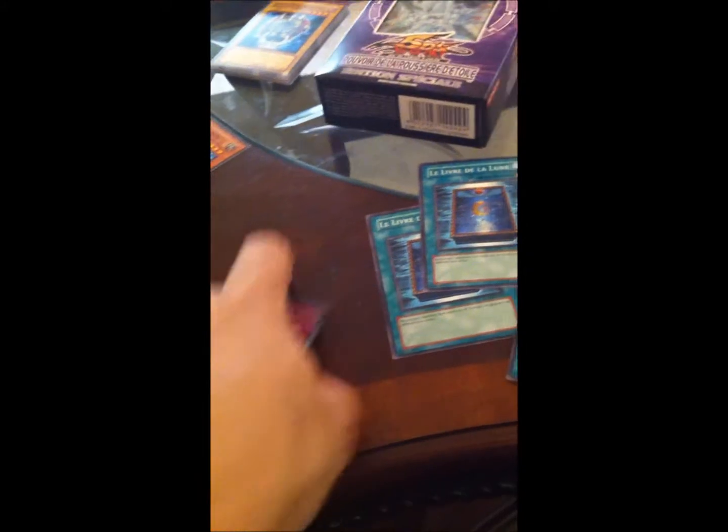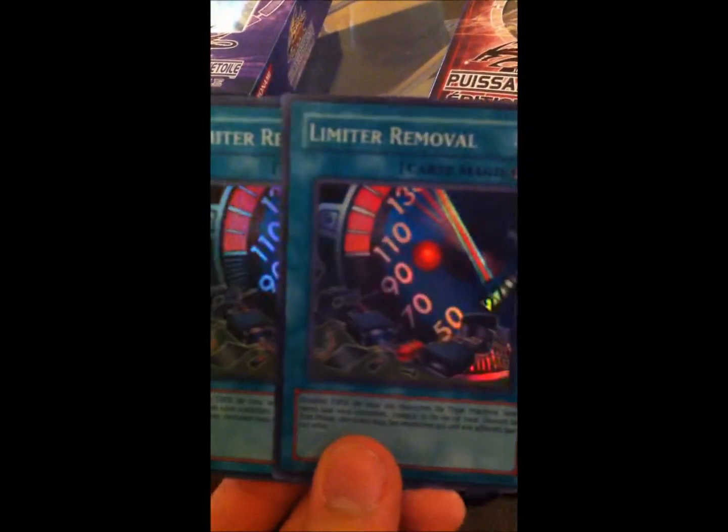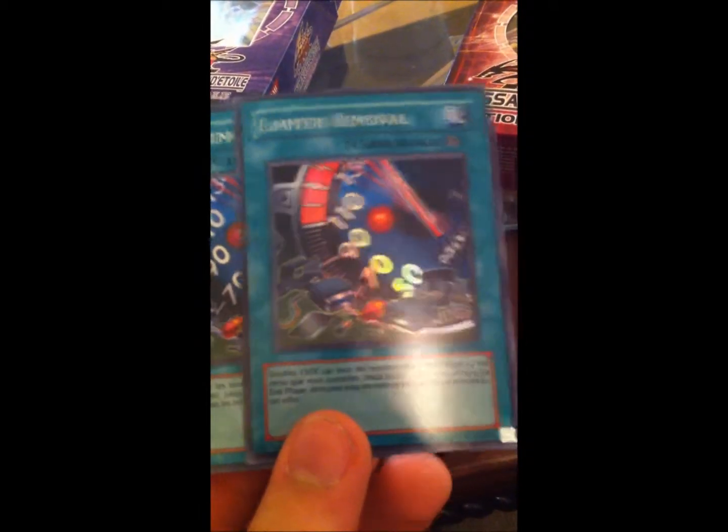I wish that Nobleman was super. I do too — it doesn't even come in super from that pack. And then two super Limiter Removals in French — their name is even still Limiter Removal, so everyone will know what it is. It's like a cartoon magic. She pulled an Ultra Mirror Wall.